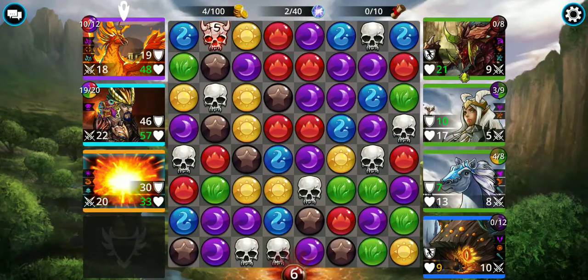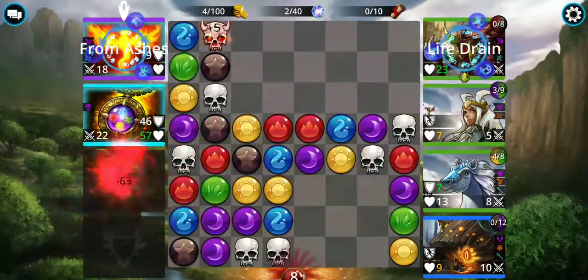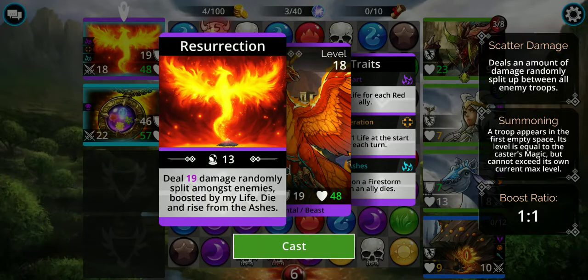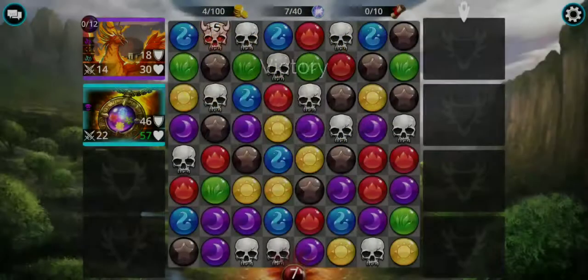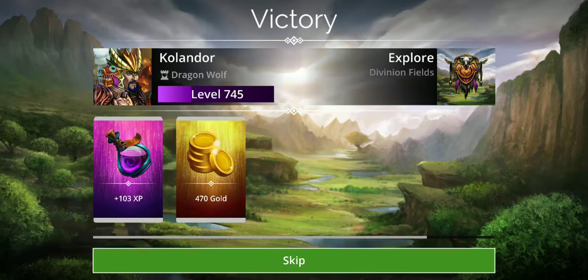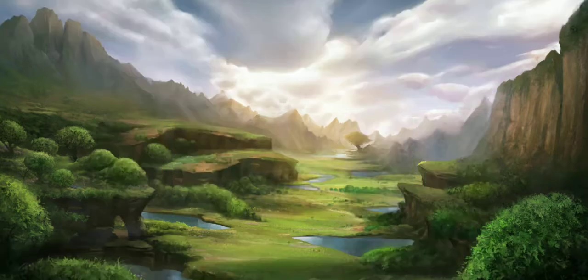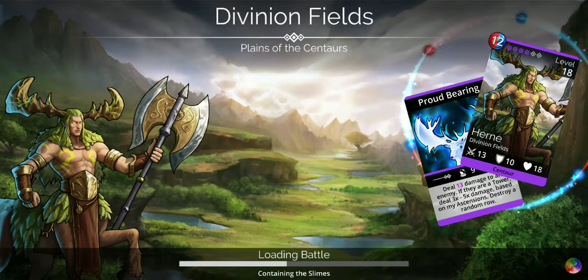I'm not too concerned about skulls unless there are four or five gem matches. I'll go ahead and use the next Firebomb. I've loaded the Sunbird and the Jewel, so I'll go ahead and fire the Sunbird — it's going to do the most damage. That round is pretty much over, and then I just rinse and repeat.